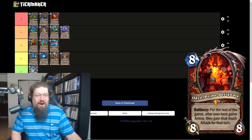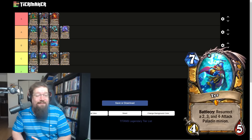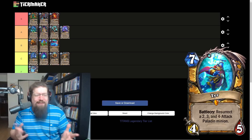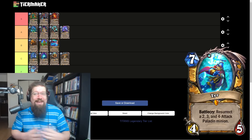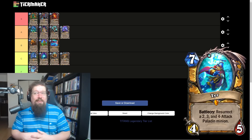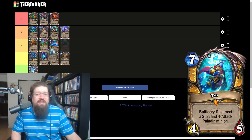Last we have Tyr, the Paladin legendary — seven mana four-five. Battle cry: resurrect two, three, and four attack Paladin minions. It kind of goes with the Earthen package but you can just play it with whatever — it's just a giant stat bomb. It's not bad even on just neutral minions, and it will always bring back those specific Paladin minions you want, including Earthens that get a buff when they come back. I'll give it a B — I think it can slot into multiple Paladin decks and do some damage.